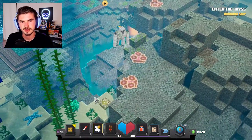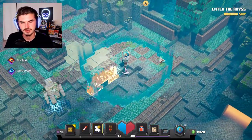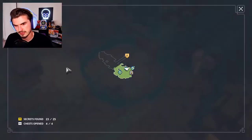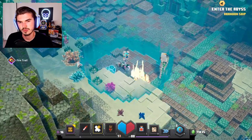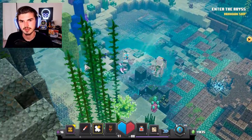We have now entered into the abyss. We're still carrying the conduit with us, which is pretty sick. This is probably where we'll hit a fight soon. We did get another secret chest here, so we're only missing two technically — there's still a chance we'll find one more. If we find both of them that would be amazing, but I'm not getting my hopes too high.